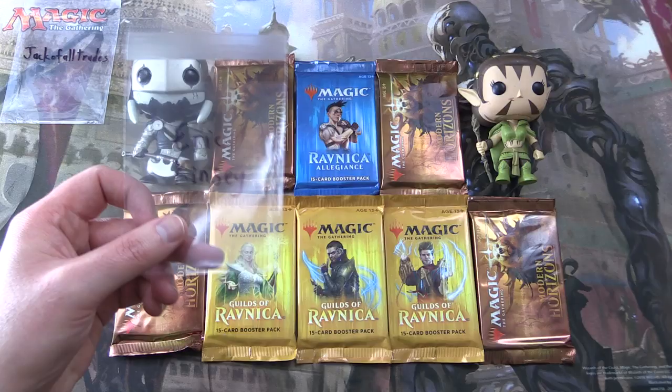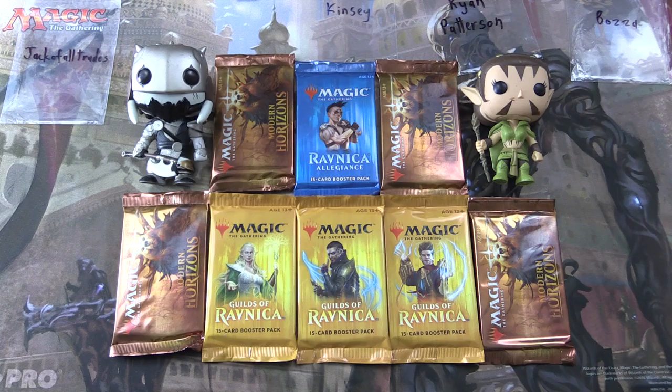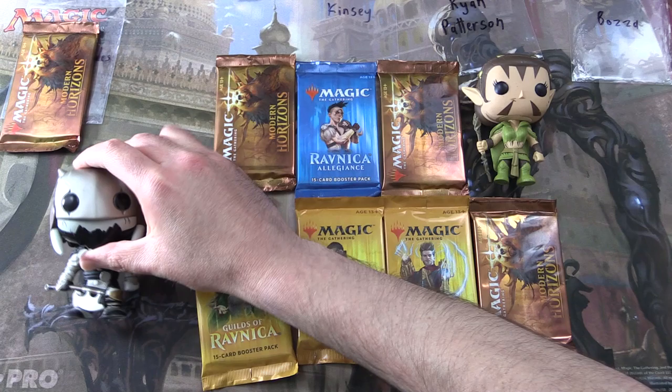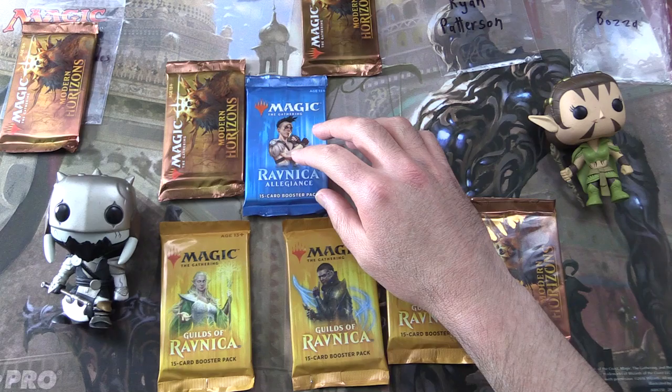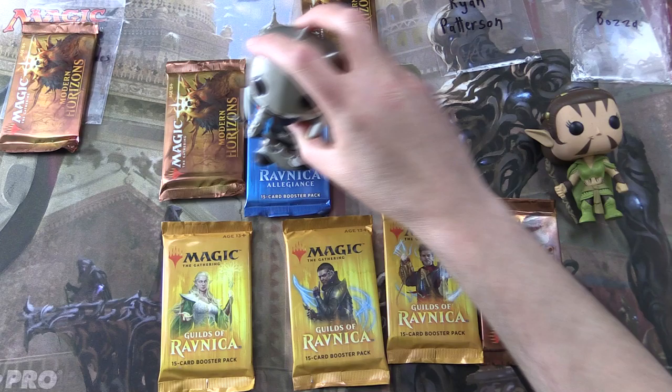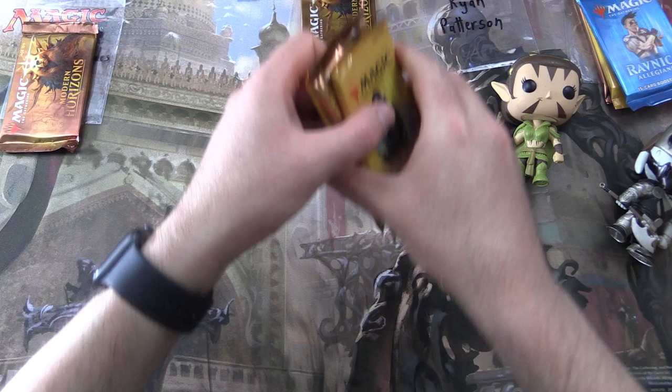Let's introduce the patrons. We have Jack of All Trades, Eric Kinsey, Ryan Patterson, and finally Bozza from Down Under. So let's organise the packs. Blessed by Garruk, we have one pack of Modern Horizons for Jack of All Trades, one pack for Eric Kinsey. Bozza gets a whole stack of stuff — Guilds and Ravnica Allegiance — we'll do a double blessing here. And finally Ryan Patterson wants his packs blessed by Nyssa.